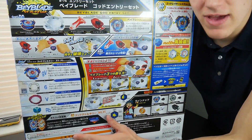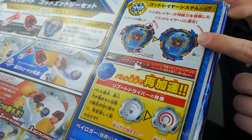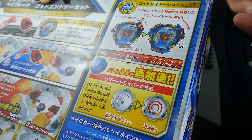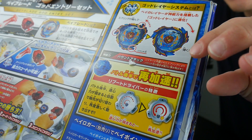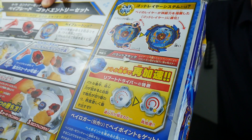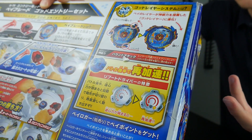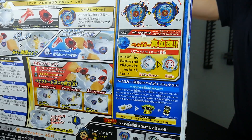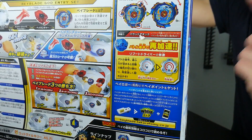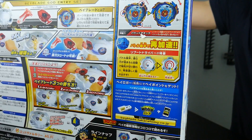On the back you have a bunch of different information about everything. Right there you can see where it shows God Valkyrie's gimmick — it has a spring on the inside which causes the layer to sort of shift as stuff impacts it, but I've heard bad stuff about it and we're gonna have to test for ourselves. It also tells you about God Valkyrie's second gimmick, which is a mode change like Big Bang Pegasus where it has stamina at first and then activates and starts attacking.